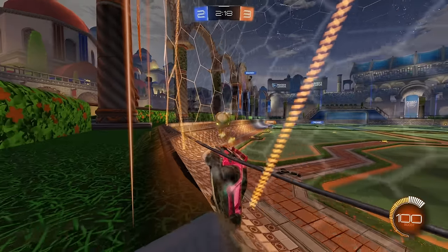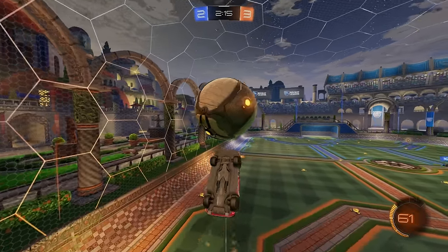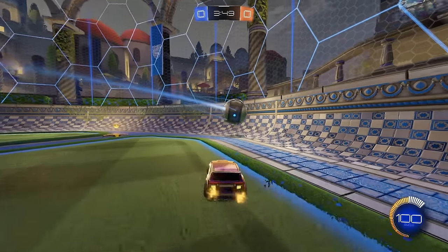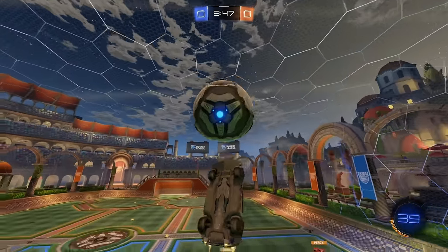Rather than using his dodge to initiate a carry, Daniel occasionally likes to use a second jump to reposition himself to where he wants to be. It can also help him reach the ball in awkward positions like this bounce off the curve, using it to realign himself to the trajectory of the ball.